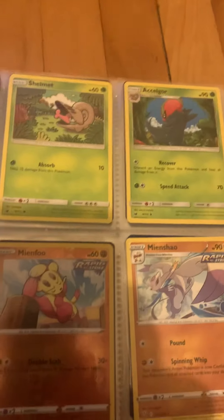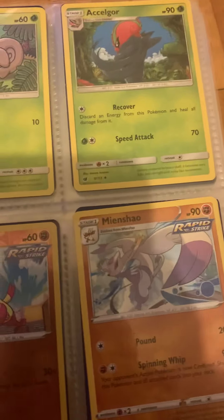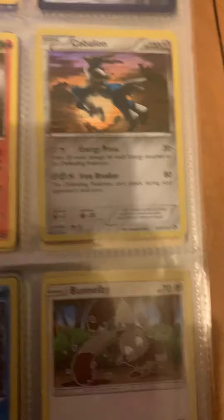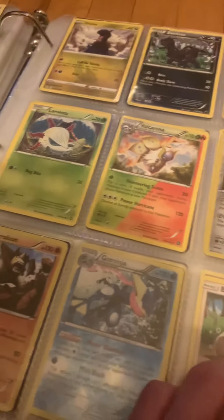I have no idea why Blastoise and Scizor are separate from Shellder and Slowbro here in the binder, because they really should be together. Regardless, I have the Litwick line including this plasma Chandelure, and then the full Hexadrill line. I think this is a Black and White era Cobalion. I have this shiny dual-type Bisharp card.